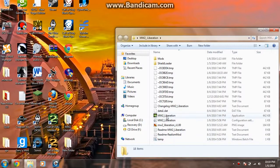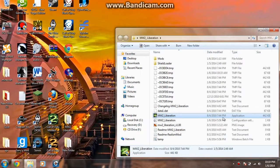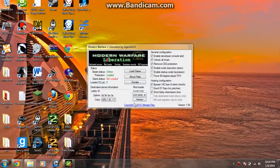You don't need to do anything here, you just need to see this little Modern Warfare 2 Liberation. It's an application, so open it up and hit yes if you get any prompts. What you're going to need to make sure of is make sure everything that I have checked here is checked. These 4 need to be checked, but the Force 80 degree player field of view, that's your choice. And then short lobby intermission time, you can have that on or off, it doesn't matter, but those 4 need to be checked.